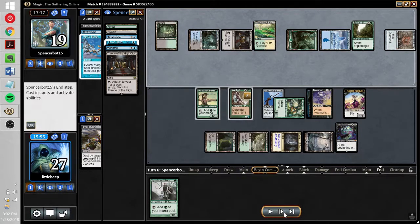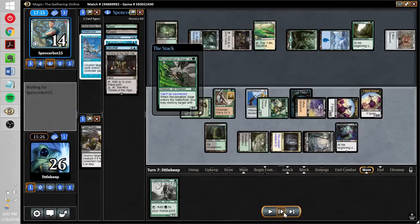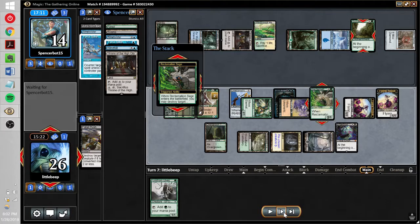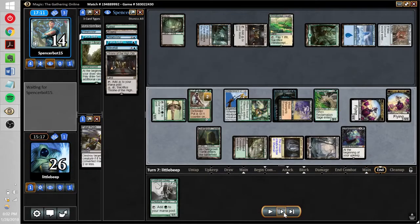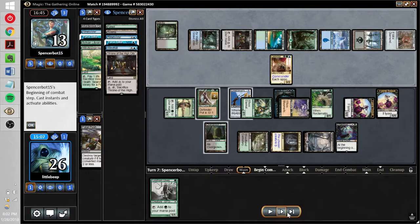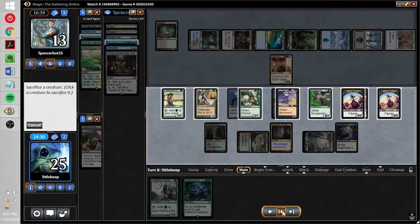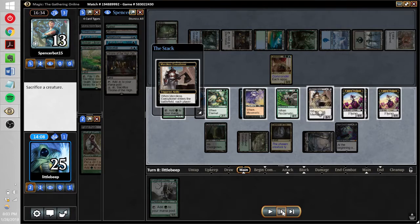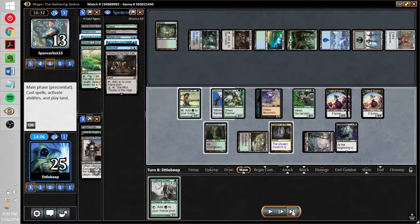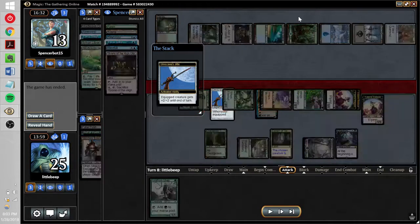We untap, hit them for more damage, draw Reclamation Sage — a very good draw — and sage away the Sylvan Library. Note that we could have gotten the Sage via Eldritch Evolution or Pattern of Rebirth, so we have lots of tutoring. Now the opponent is pretty much out of options: no Sylvan Library, no cards. They slam Leovold again, but long story short, it's not going to work. We attack for way too much damage, draw Eldritch Evolution, sacrifice our Wall of Roots to get Merciless Executioner, they sack their Leovold, and they scoop. Leovold crushed very easily with some help from Umezawa's Jitte.